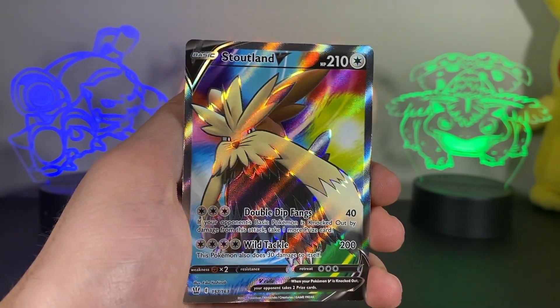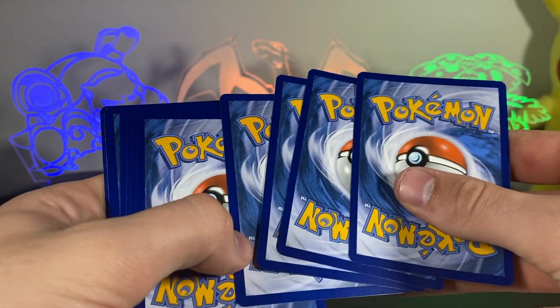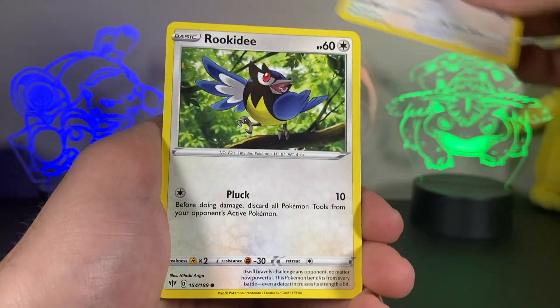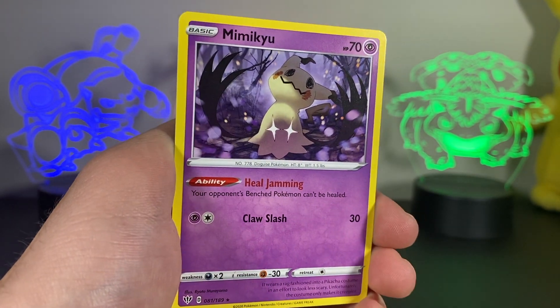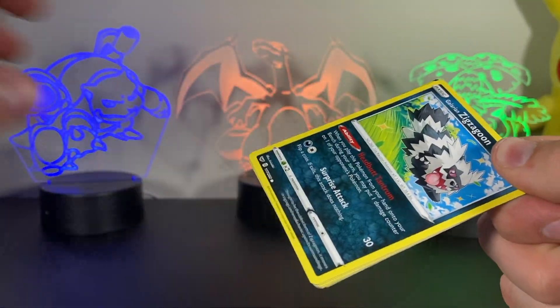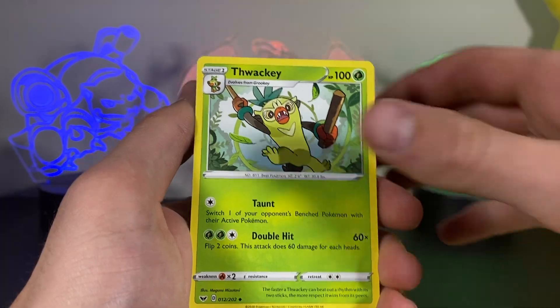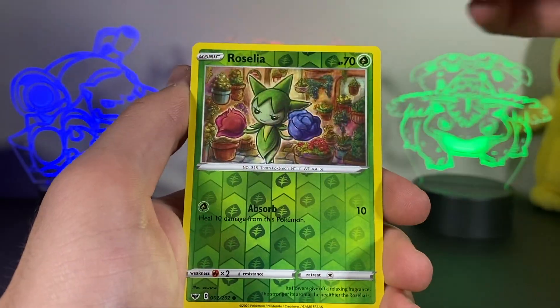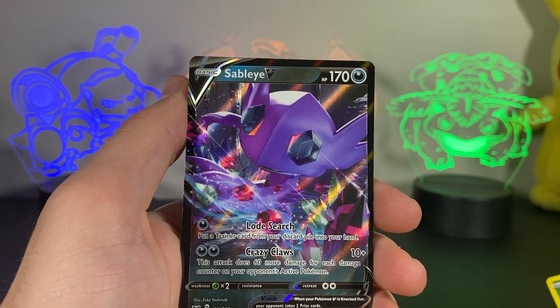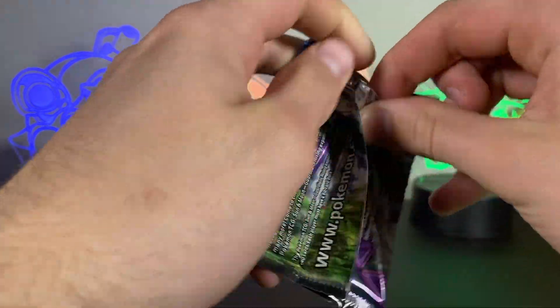Darkness Ablaze — the chase card if you care about that type of stuff is going to be the Charizard, but we'll see what we got. We've completed a bit of the Darkness Ablaze set already. We get a Mimikyu — pretty cool card — and it's not a holo. Base set Sword and Shield next — you don't get any more Sword and Shield than the base set. We've pulled a few gold cards from the Sword and Shield era before. Inside we have Krabby, Rhydon, a Rose reverse, and underneath that a Starmie — a pretty cool looking Starmie V card, not a bad pull.